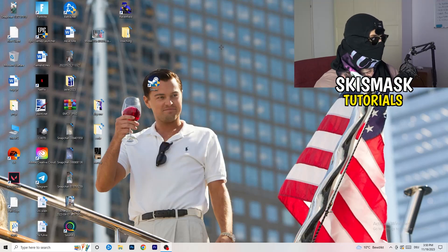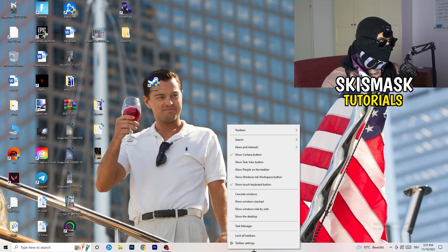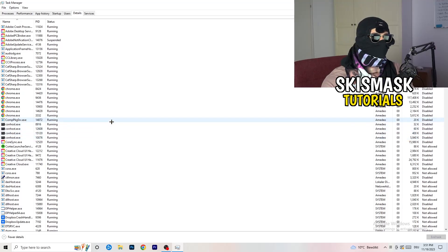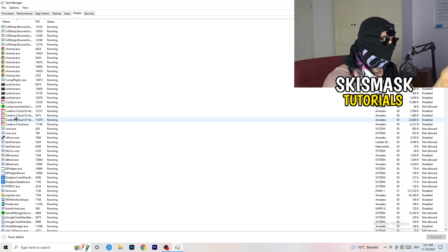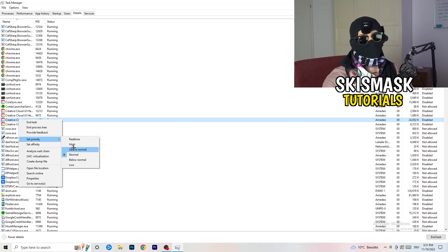Next, navigate to your taskbar, right-click it, and open Task Manager. In the top-left corner click 'Details,' then search for your game or launcher. Right-click it, go to 'Set Priority,' and hover over it. Click 'Above Normal' or 'High' — check which one works better for your PC. Try both and then attempt to start your game.